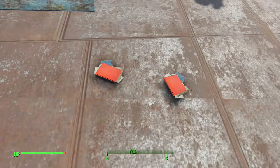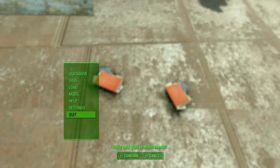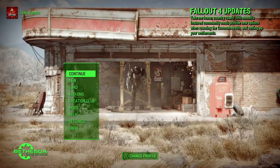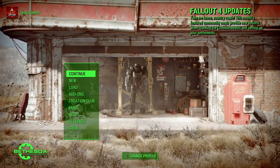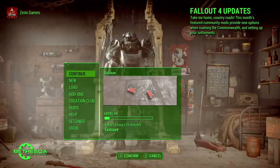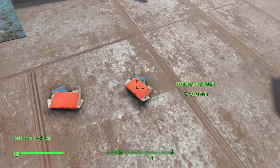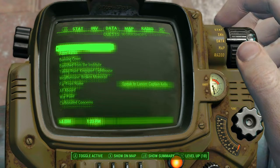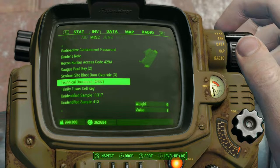Go ahead and save the game, and then once you've saved, press the pause menu again and quit out of the game. If you pick up the technical documents before saving and quitting, it just breaks the glitch — so you don't want to do that. Once you're at the main menu, click Continue to go right back into the game, and once you load in it's perfectly safe to go ahead and pick up the technical documents. As you can see, we now have 4,902 technical documents — we basically just duplicated what we had.